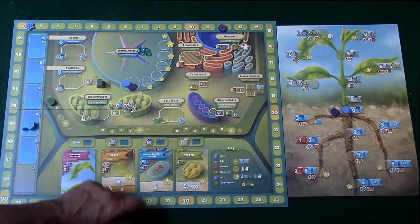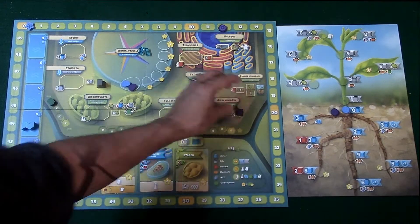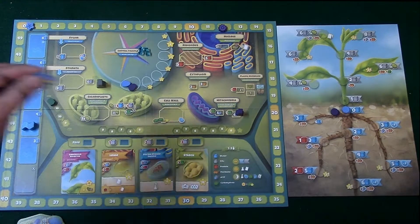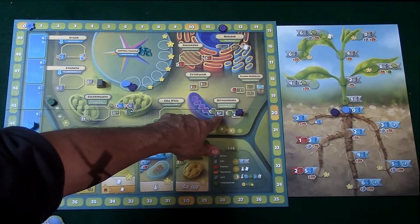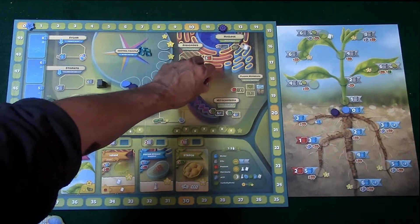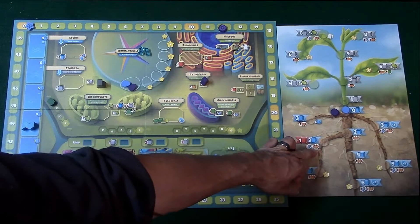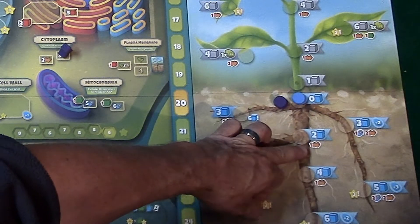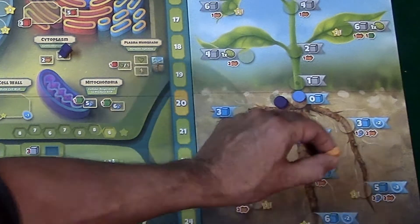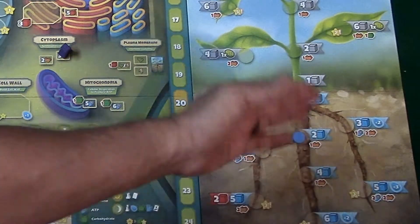If you have a carbohydrate, you can trade it in for ATP, which are resources you can use here. The first player can trade one in and get six ATPs, placing them in his resource pile; every other player will be able to get five. Over here is the cytoplasm, which is going to result in protein hormones that you're going to use to move up and down the root and shoot track. For example, if you want to move one of your characters down to receive two water cubes at the beginning of your turn, you simply pay the cost shown and continue doing that throughout the board.